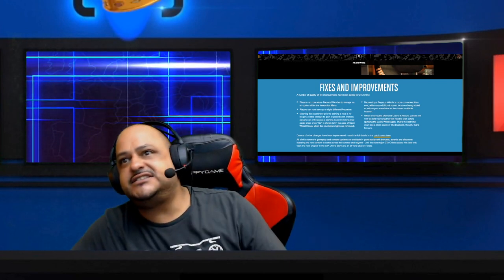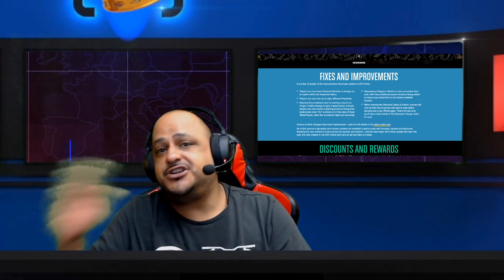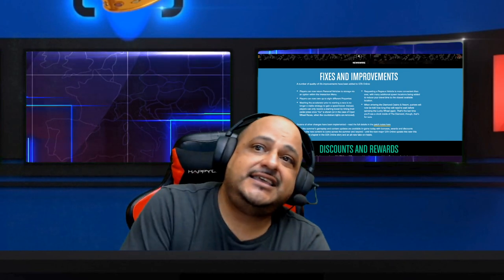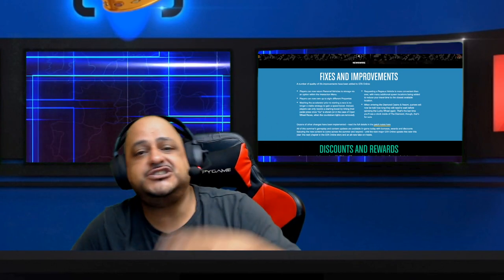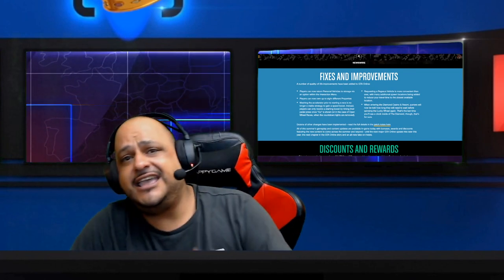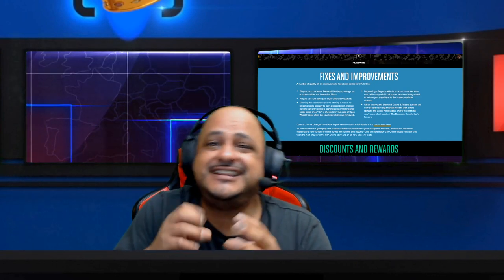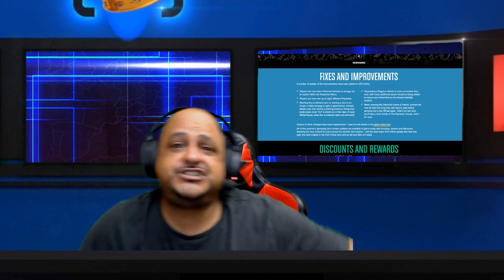We have a bunch of new fixes and improvements. You can get your car faster now — you don't have to go into the MC to return your vehicle and risk getting raided. You just go to Vehicles, return the car, and in three seconds you can call your car back as good as new. We also can have eight different properties. Requesting your Pegasus vehicle is more convenient than ever — there are more locations where they spawn, which fixes the old issue of Pegasus vehicles not showing up. Hopefully this is really fixed. Also, entering the Diamond Casino and Resort, you're gonna have a timer now when you can spin the lucky wheel again.